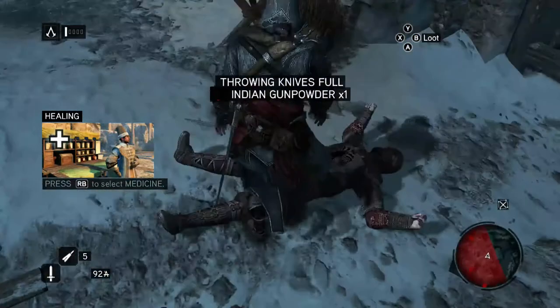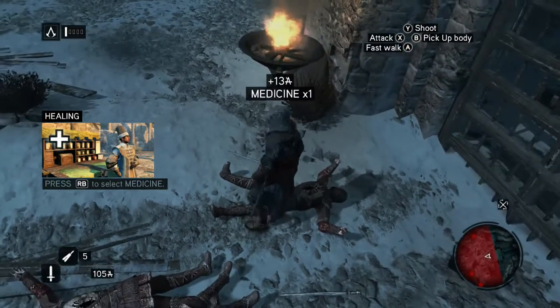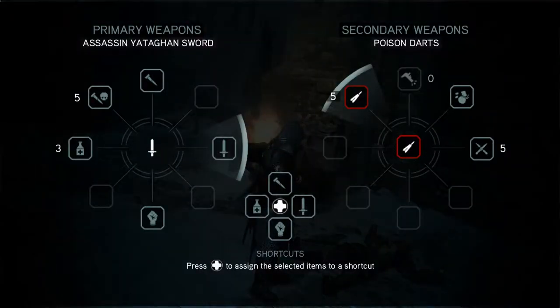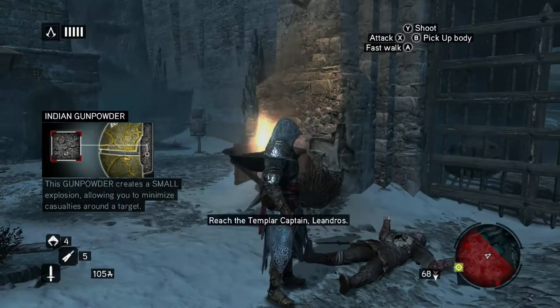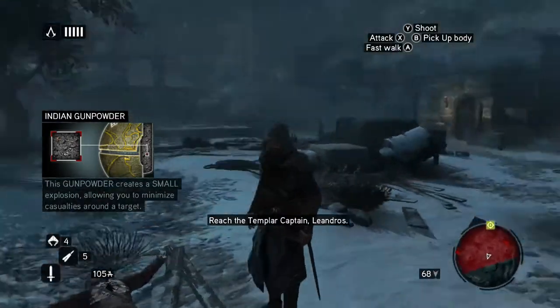Did I find some medicine? Sweet. So press RB to select the medicine. You have to hold it. Which one are we on? We're on the left one — it's shortcutted to the left D-pad.